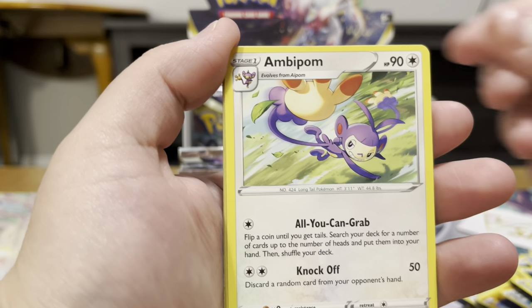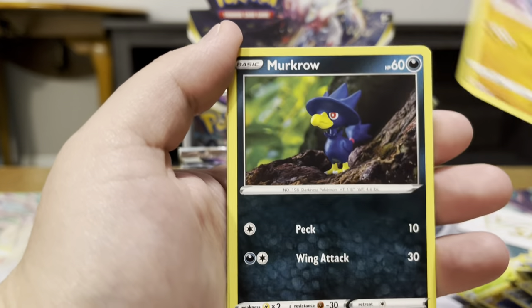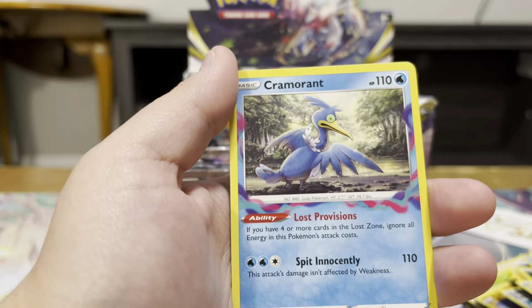We got a Cascoon, an Ambipom, Luvdisc, Wurmple, Rhyhorn, Meloetta, Horsea, Reverse Magearna, and Cramorant.